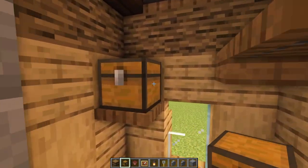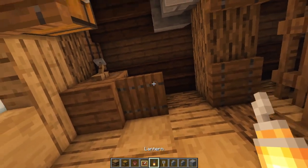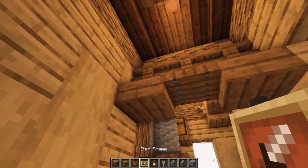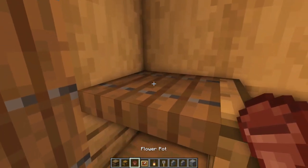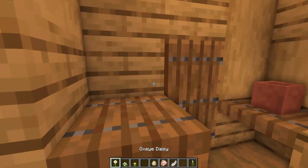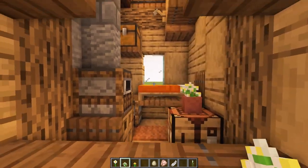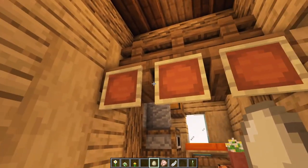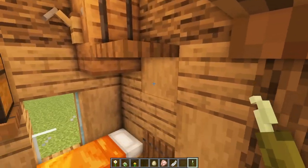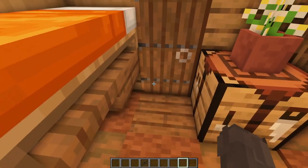Then popping a chest up there, a barrel in this corner with a tripwire hook on the end to make a little keg. With lanterns: one up there and one up in the middle on the other side. Then item frames one, two, three on the front. Flower pot here, flower pot here, another up at the top with a chest, and another flower pot. Flowers: oxeye daisy here, dandelion up here, and azure bluet on the crafting table. Signage in the item frames: egg, chicken, feather. Then two sea pickles at the top just like that.